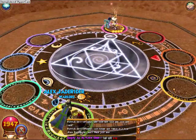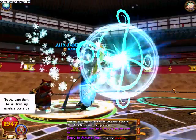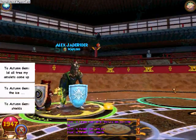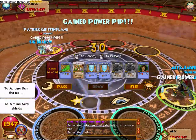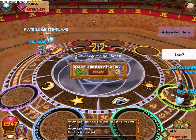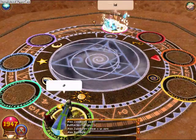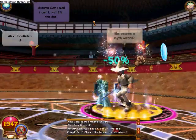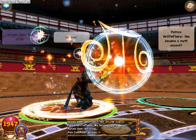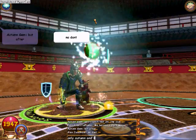Luckily, I got all my amulet ice shields at the beginning of the duel, which was pretty nice because I like to have the shield instead of using all my tower shields up. I usually don't carry ice shields, but since I knew I was going to be dueling Patrick, I put on the amulet you can get in Croc. That gives you three ice shields with 85% resistance.